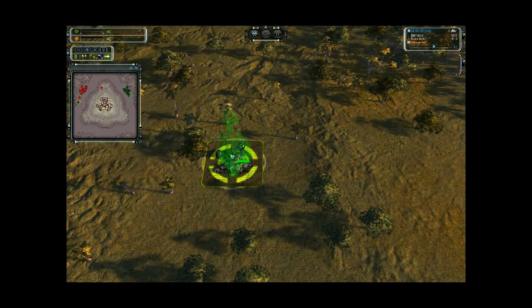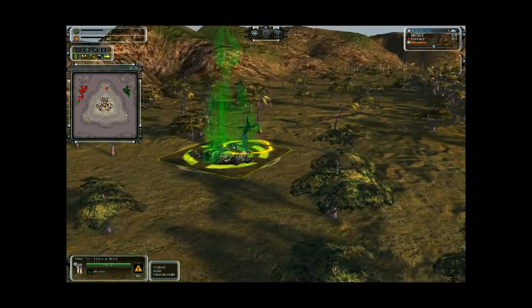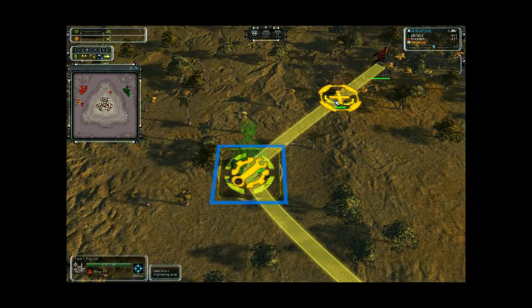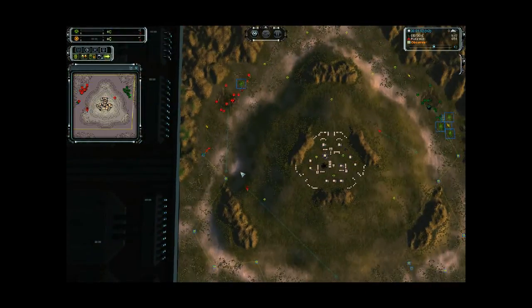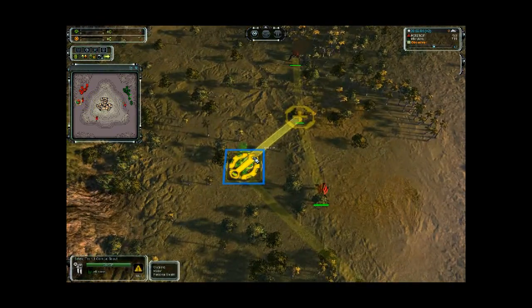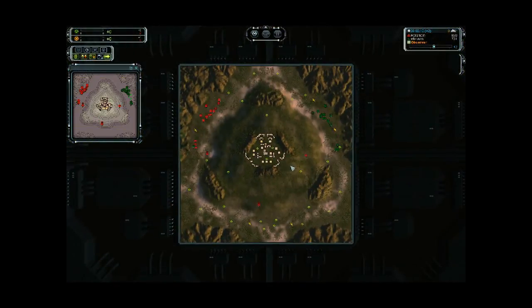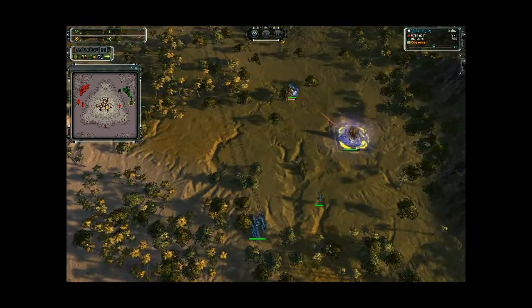If you stealth your combat scout and put it on hold fire, it will stealth completely and you won't be able to build anything on that mass spot or even a hydrocarbon. You'll need your commander or an omni-sensor to see the scout. Or you can use force fire with an artillery piece to kill it. It's a lot of work, but it's a nice trick from the Seraphine.